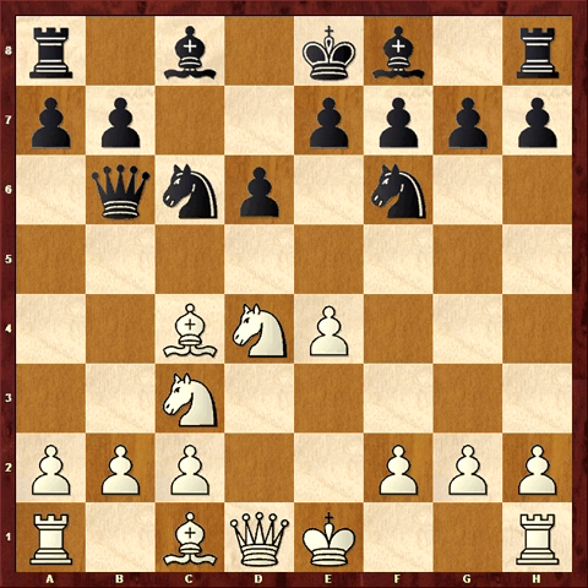Qb6 creates a few annoying threats. The queen is attacking the knight on D4, so that's my immediate concern. Can you see what's wrong with me playing Be3, trying to create a discovered attack on the Black queen? If I play Be3, the B2 pawn is now no longer protected and the queen could take it. So I didn't really like the look of that position. Perhaps knight B5 is possible here, but then there are moves like queen B4, and it gets very complicated.